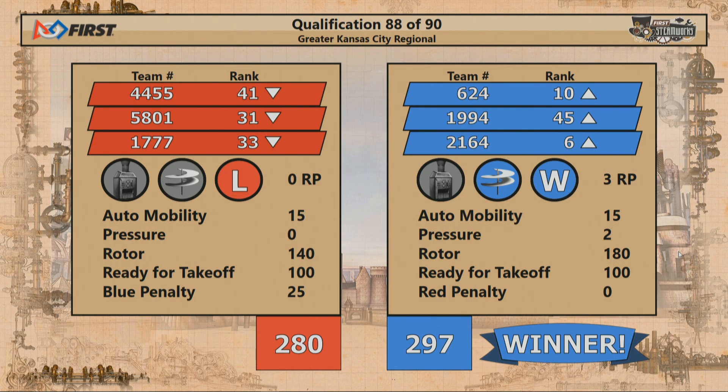The Blue Alliance looks like they may have edged out the Red Alliance in this match. Here's your final score: Red Alliance 280, Blue Alliance 297.